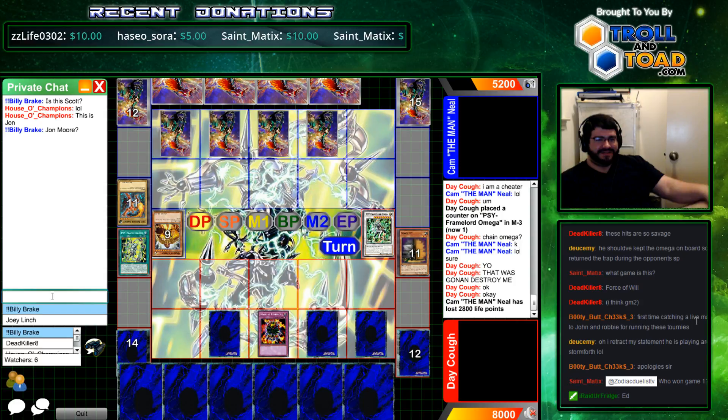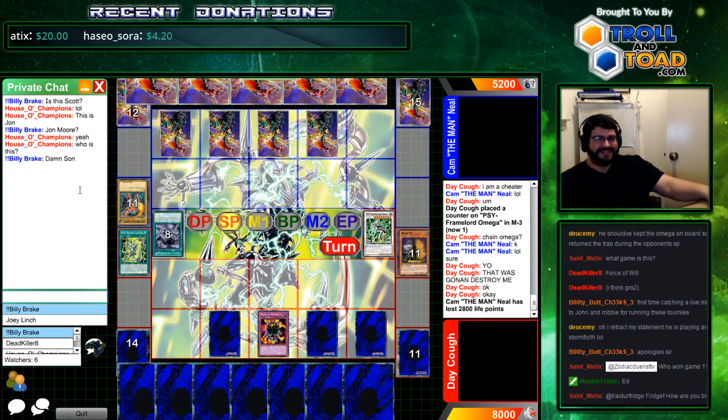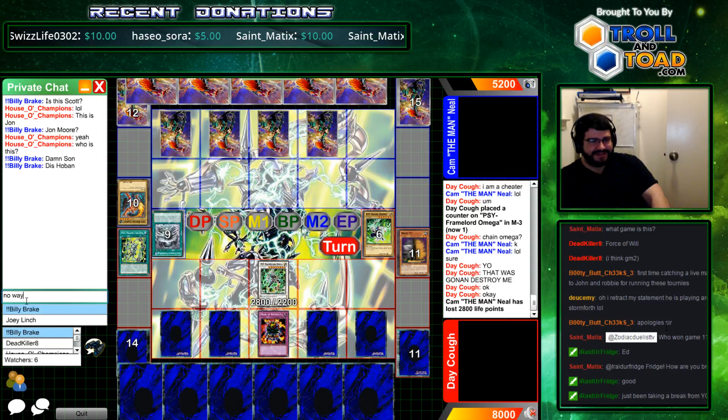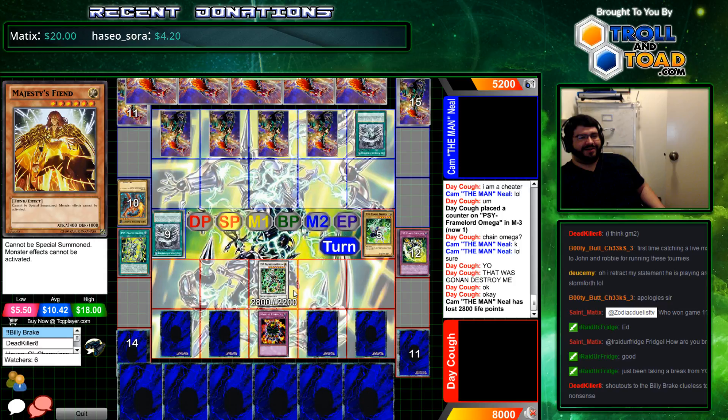Do you just cry internally here for the rest of the game, being Cam? I'm trying to figure out who Billy Break in the chat is. I'm on other adventures as Cam gets choked slowly to death. Cool — now we start to load up things and kill this Prime. Yay, 11 turns. Shoutouts to Billy Break. I hope you guys are really enjoying watching this paint dry.